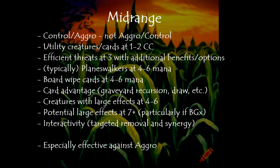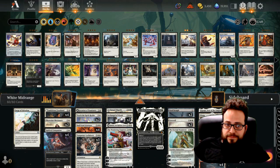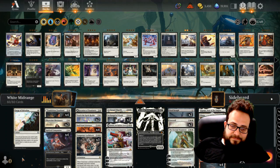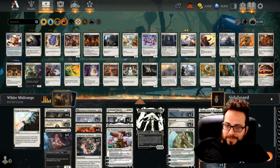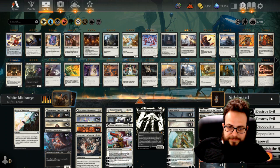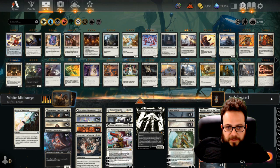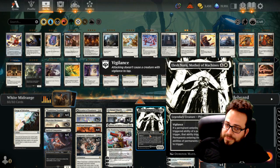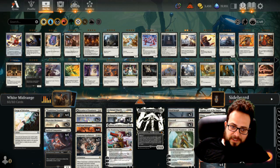As noted, this is especially effective against aggro. This is a white midrange deck. I have modified it, but it is not my own creation. What you have is a key card, but not absolutely required — it just enhances everything else for the most part.